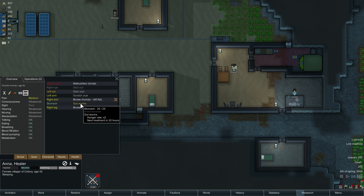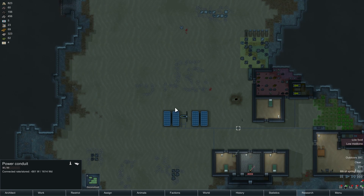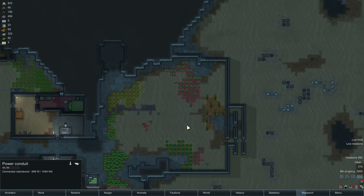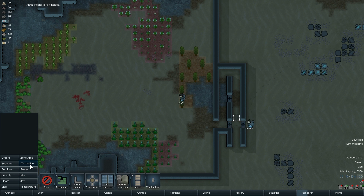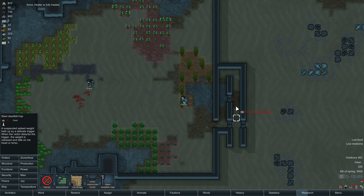Alright, how you doing, kiddo? It's cheap in 20 minutes. Alright, 20 hours. So we're gonna put a trap there. Where is it? Security. There it is. Trap there.